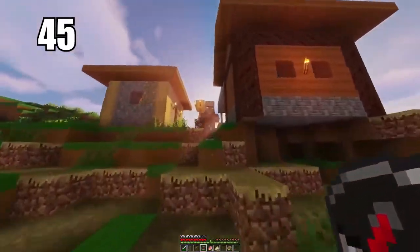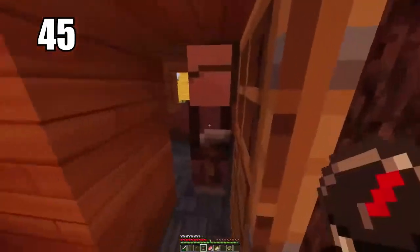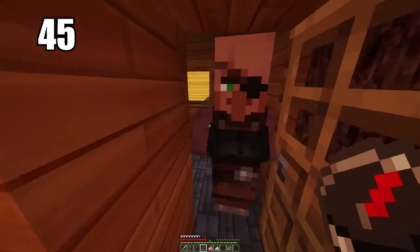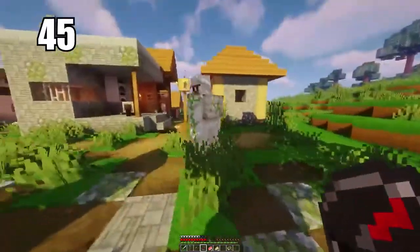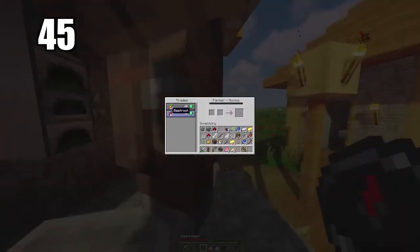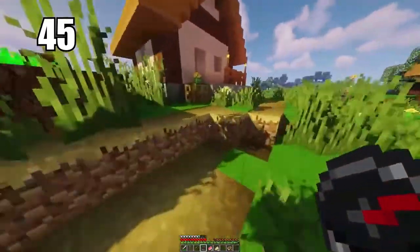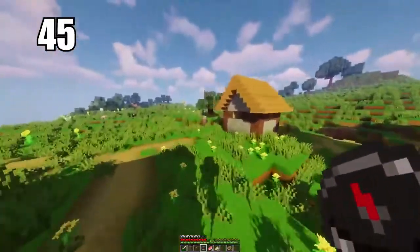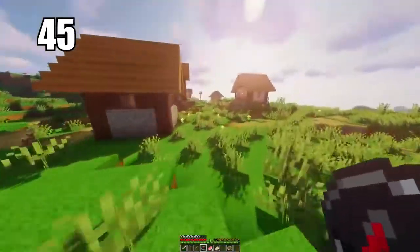Tip number 45 is trading simple items to villagers to get emeralds. I don't recommend mining as your primary source of emeralds — you just won't find too many. Trade simple items like vegetables to get emeralds, then trade up with other villagers and eventually work your way to getting diamonds. That's the best way to make use of excess items and use emeralds as a currency to get good stuff.